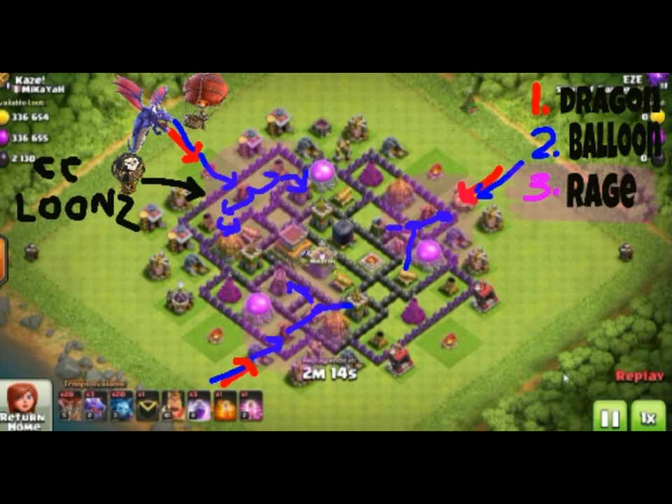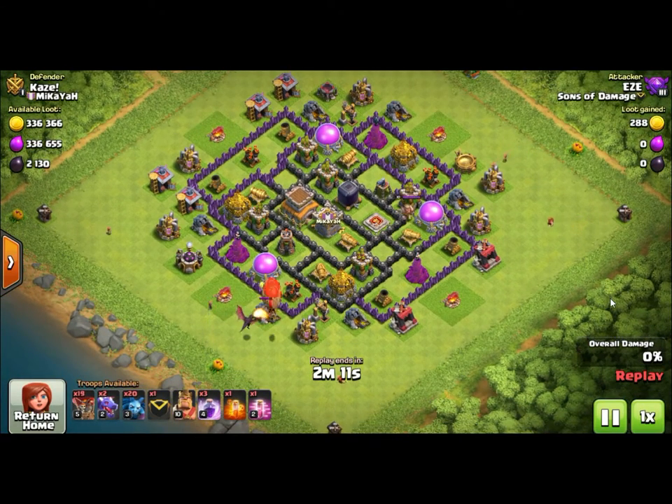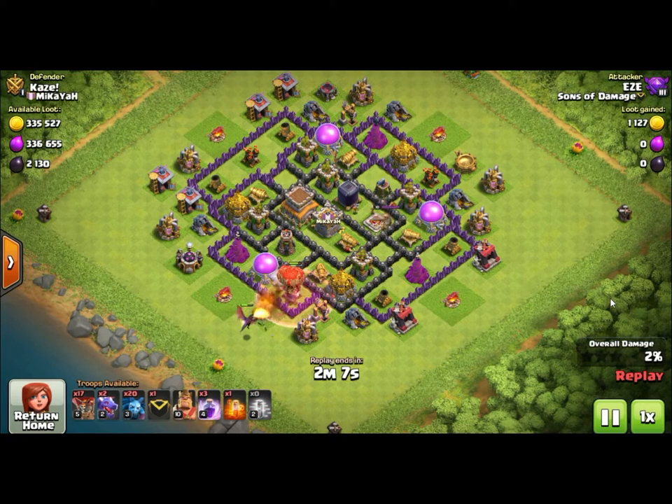We have several different attacks we're going to show you. We'll break a couple of them down - not all of them, but the first two. This first one is a Dragon-Loon. It only has three dragons because of where the air defenses are, so we use the dragons to tank for the balloons. We're going to drop one dragon on top of each air defense, then drop a small group of balloons behind each dragon, put a rage spell on top of each air defense, and then put the minions in behind to help clean up all the trash buildings.